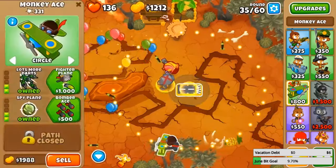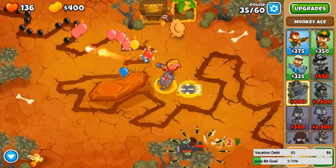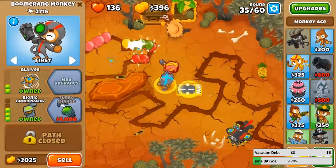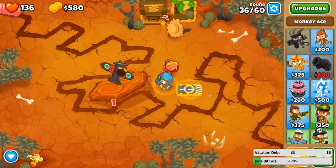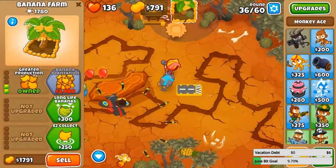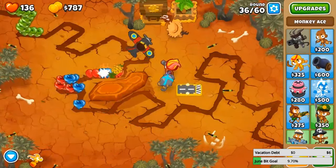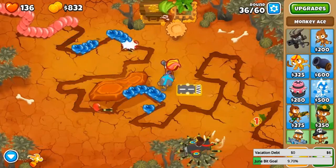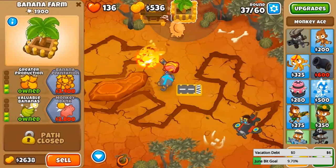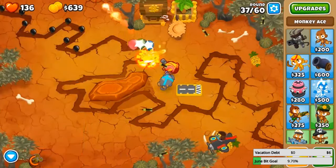I think I'll stick with these farms for now. I'll get a fighter plane — I don't think it actually shoots the missiles out unless there is a MOAB on the screen, which kind of sucks. I forgot to get glaze on this. The fighter plane is pretty decent for more fun power. Also, regrow greens — okay, that should be enough. Let me get up another bank while I'm at it — I should have been getting this a lot earlier.